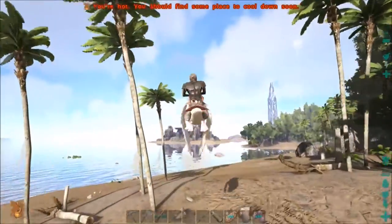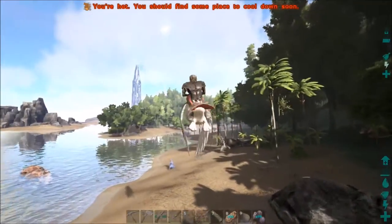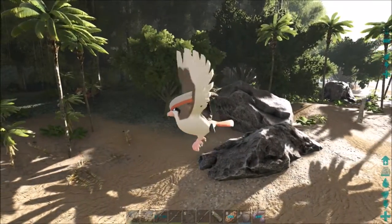I see other people play this game and they like punch a Pokemon twice and it gets knocked out, but I cannot get that to happen. I don't know what's wrong with me.